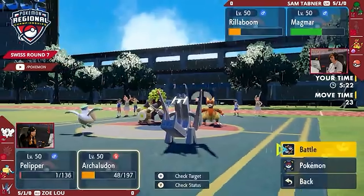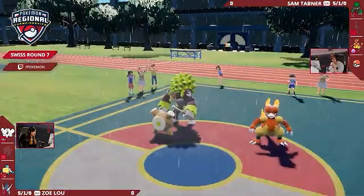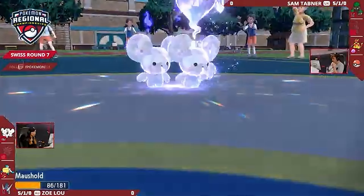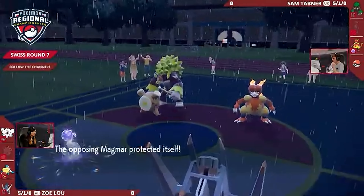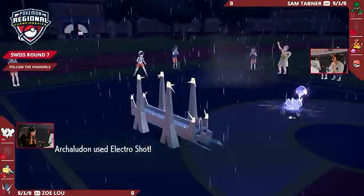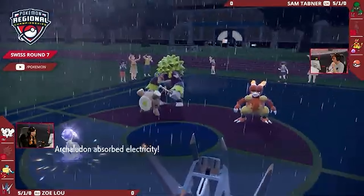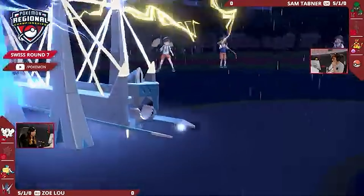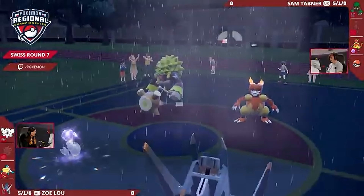Sam really needs to play quite carefully as to how he's going to deal with this Archaludon. Well, Pelipper is going right to the back now, swooping off the field in favor of the Mousehold running in and squeaking on the field with that Tera Ghost already active. Magmar will just be keeping itself safe rather than going for another Follow Me. Electro Shot able to boost up Archaludon — was it directed into the Rillaboom? Did Zoe make the call? And will it be able to take care of that Pokémon? Yes, she did. Fantastic. At plus-two special attack, that Rillaboom is down.